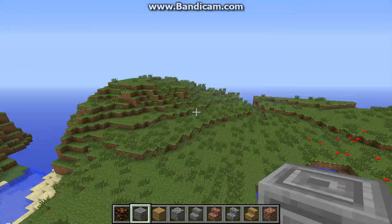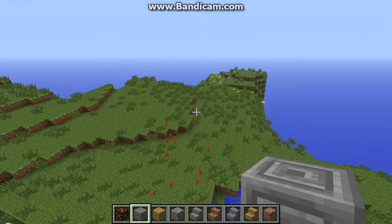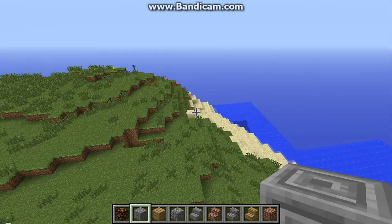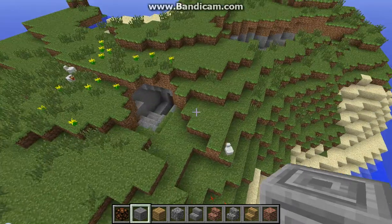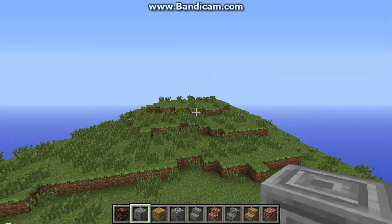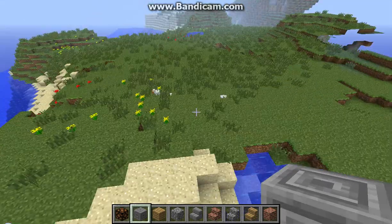Some mountains over here, plains over here, but I'm sure there's an NPC village. I just want to go over all the stuff that was in all the snapshots and the new terrain generation and stuff like that. This is going to be probably a two, three part video. I would like to find an NPC village; if not, I'll just go into a super flat world and do that, which was added in Minecraft 1.1.